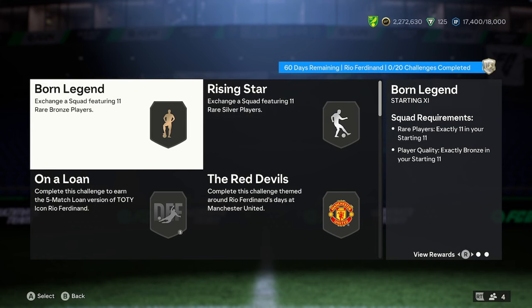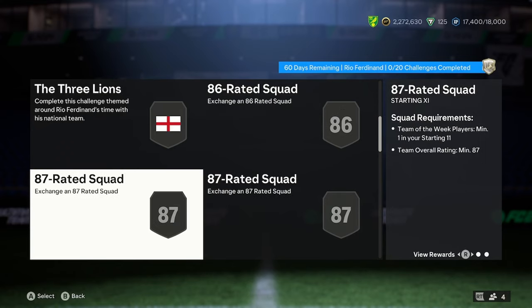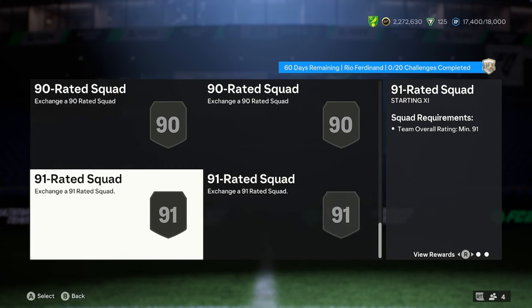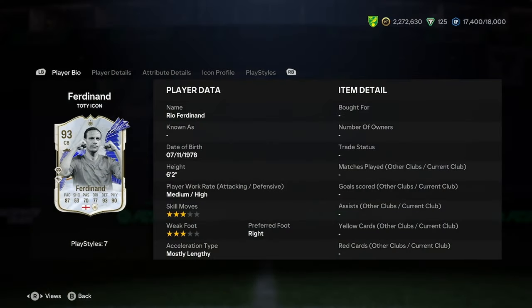I've just seen the 20 squads required. So what are we actually dealing with here? Bronze rare, silver rare, 83, 84, 86, 86, 87 Team of the Week, 87 Team of the Week, 88, 88, 88, 88 Team of the Week, 89, 89, 89, 90, 90, 90, 91, 91. I mean, that for me is taking the piss. It might be a different ballgame because you might have 85-rated times 10 squads in 60 days' time, which is why it might be so high — but I don't think we will, because that's two months away. No, I think that takes the piss and that is way too much money. It's a very good card, don't get me wrong, but so insanely expensive.